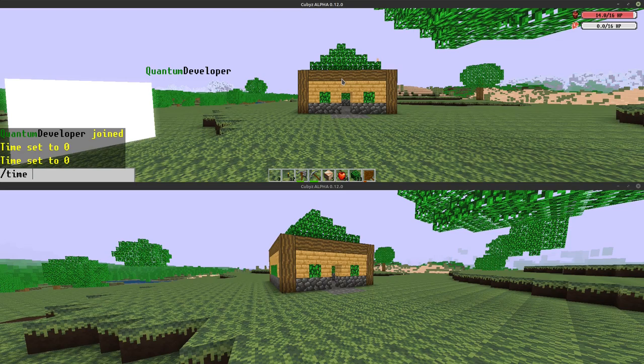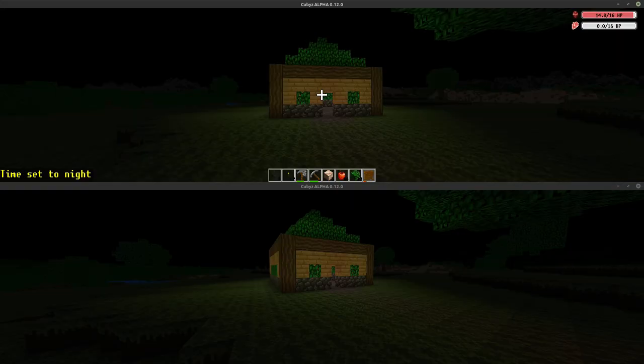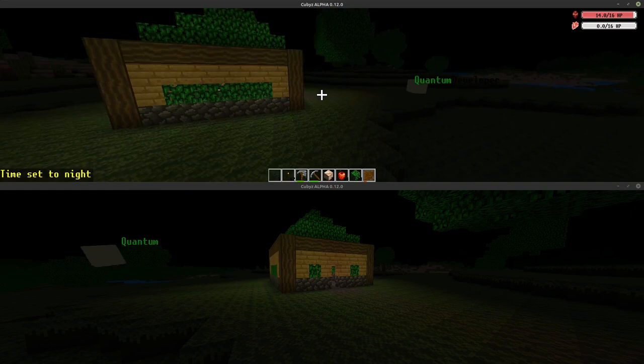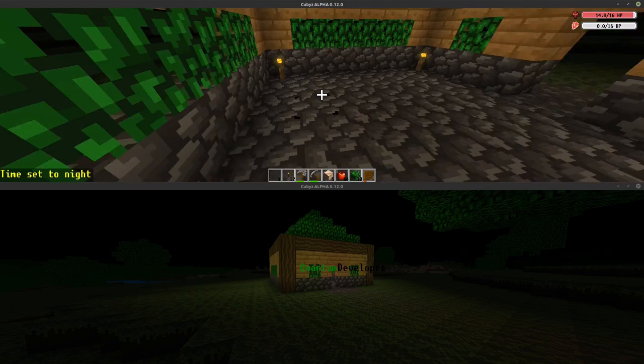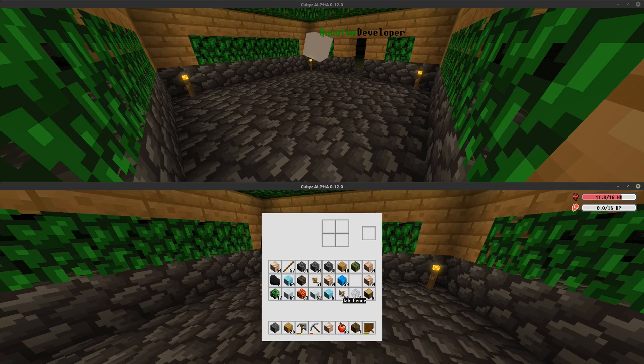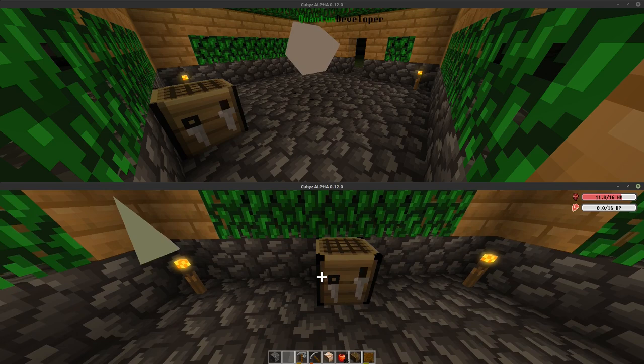There are still some rough edges though. Apart from the obviously missing player model, there is also the user interface which is still inconsistent, and there are some bugs like the dancing item drops. I'll work on the player model once I have entity animation support, and I keep pushing UI improvements into the distant future. I also made a couple of performance improvements and terrain generation is now super fast — you might even say it's so fast that the game started lagging, but more about that in my next video.